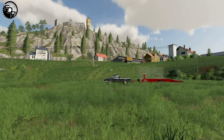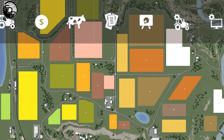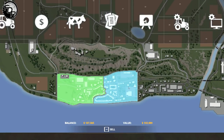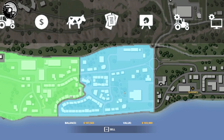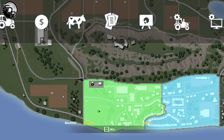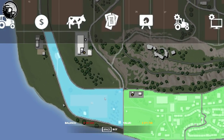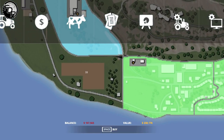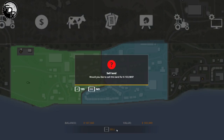Now we've come to a bit of a crossroads where we need to decide what we want to do. So let's look at our map. We currently own all of this and all of this. I'm going to sell this, actually, because I don't need this side — we've abused it, we've hit the park, we've taken out the grove of trees here. There's not much left for us to do, so we'll sell this section and go buy land.